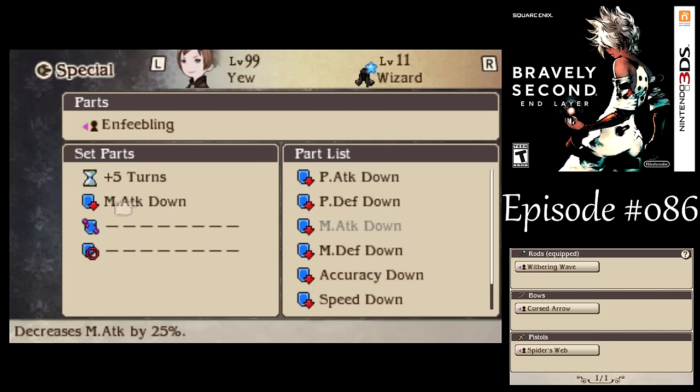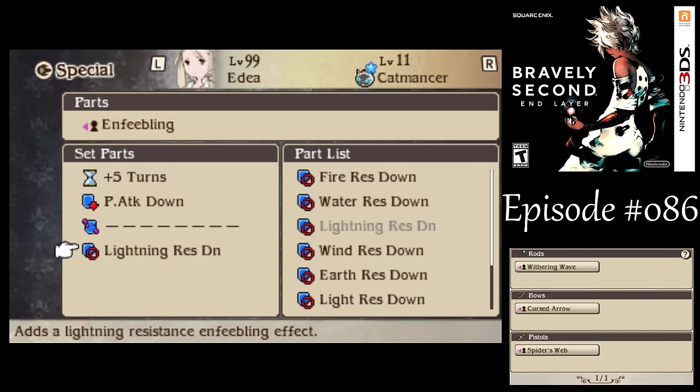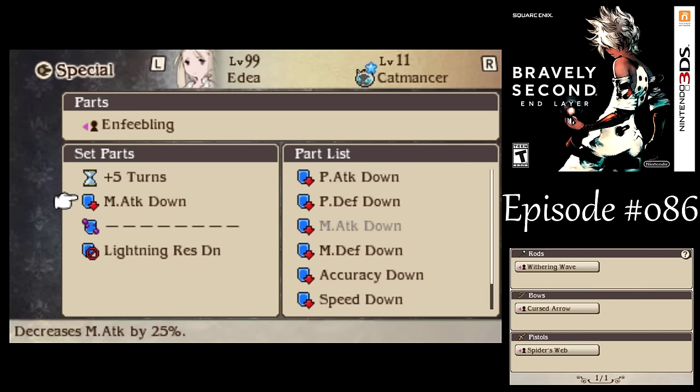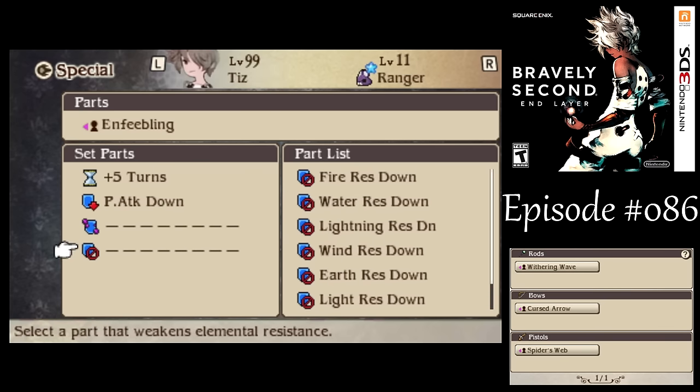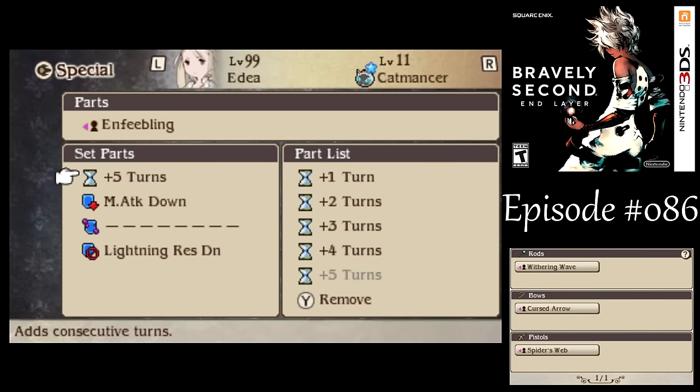Enfeebling — I don't think I necessarily need it, but I'm going to set it up anyway. Inflict a weakness to Lightning, though I don't especially need that, but it might be good to debuff their Magic Attack. We might as well get that up there.